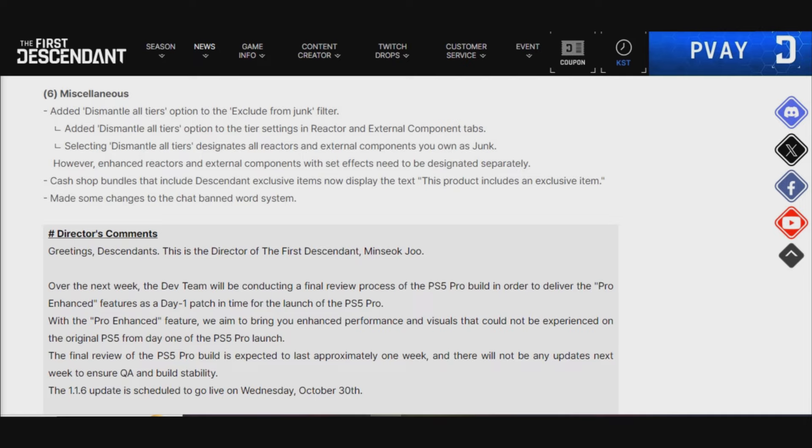Cash-out bundles that include Descendants' exclusive items now display the text: 'This product includes an exclusive item.' They also made some changes to the chat ban word system.